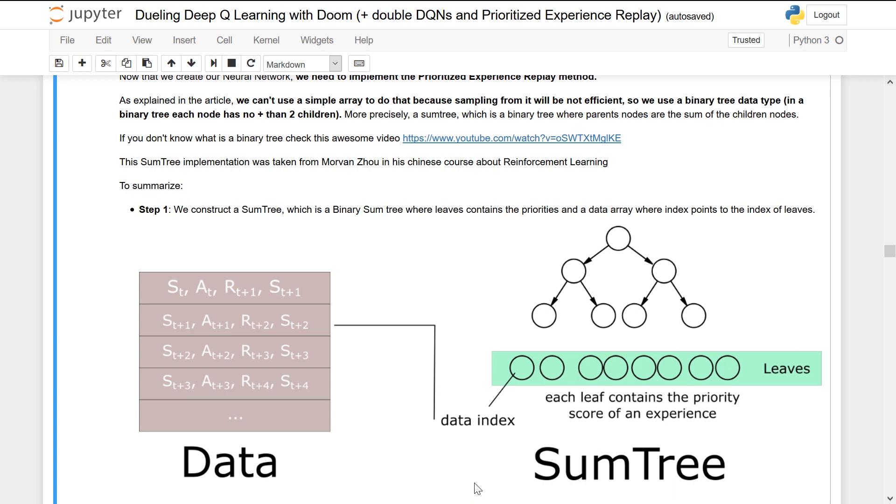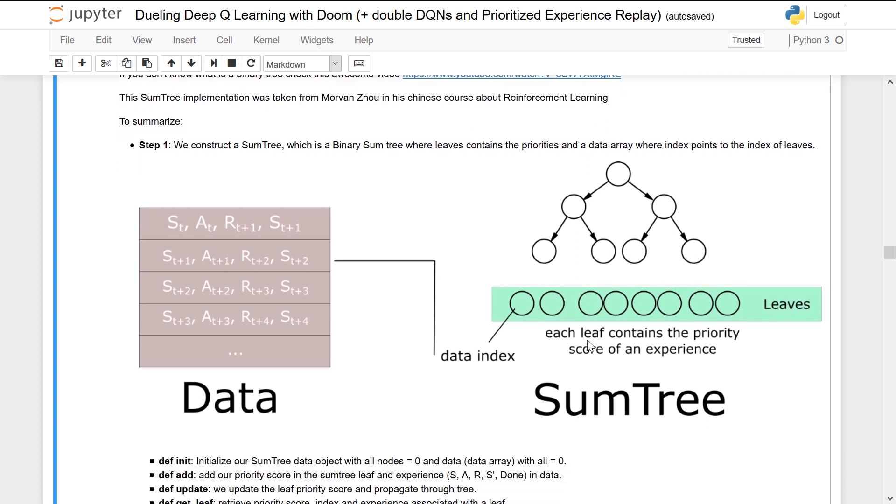The first element is a binary tree data type. In a binary tree, each node can have only two children. In our binary sum tree, the value of the children are combined in the parent node. We have two components: the sum tree, where each leaf contains a priority score of an experience, and a data array. Each leaf index corresponds to the data index and points to the experience stored in the data array. So we have on one hand the array containing experiences, and on the other the sum tree containing priority scores.